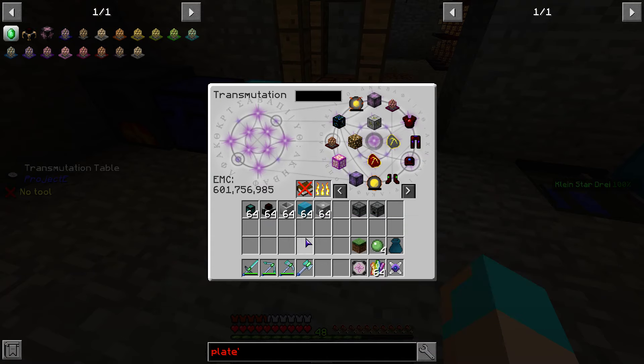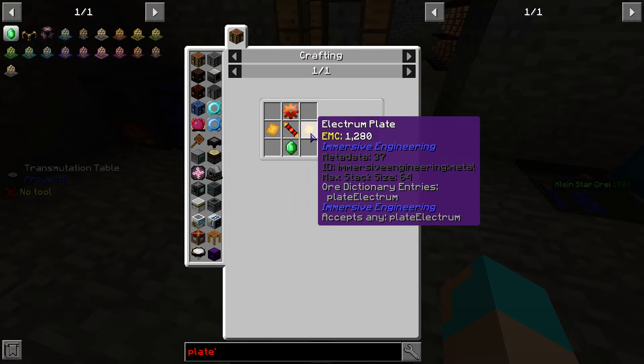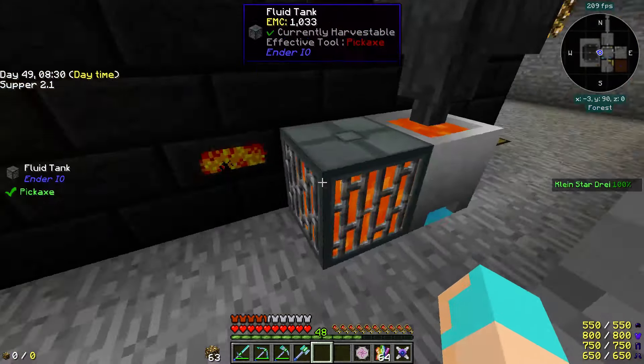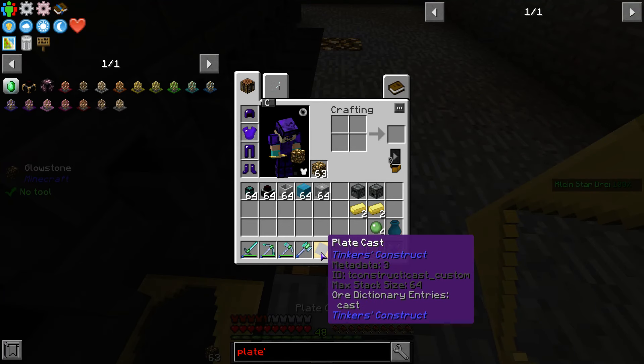I need to quit taking stuff out wholesale. Cobble, cyanide, grass — so we need electrum, which I believe we have. We do. How much electrum does it take to make a plate? Let's ask — it doesn't really tell me.